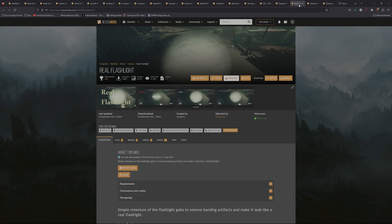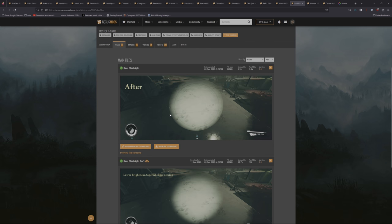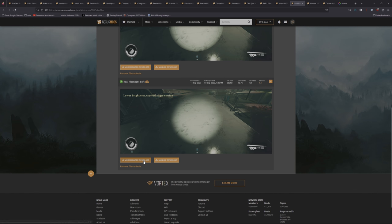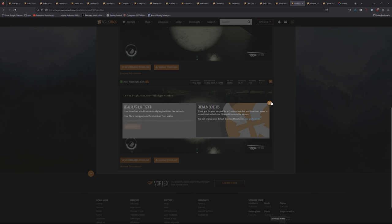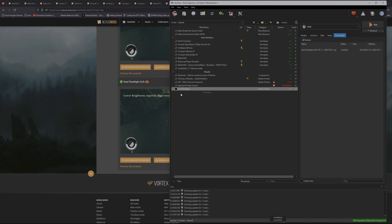Next I'm installing Real Flashlight — a simple retexture of the flashlight gobo to remove banding artifacts and make it look like a real flashlight. There's a version with a sharper edge, but I like the Real Flashlight Soft version. Click Mod Manager Download, then install it in Mod Organizer.